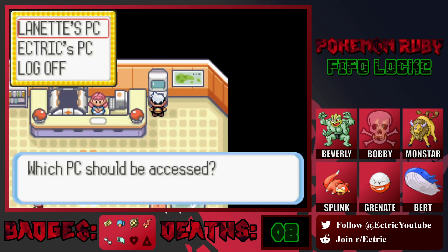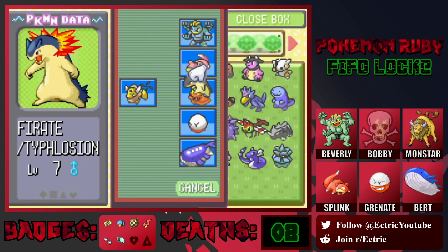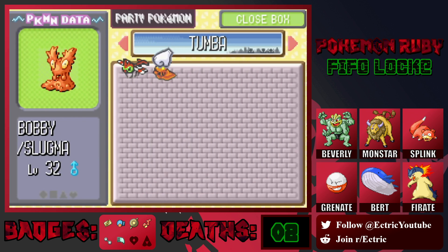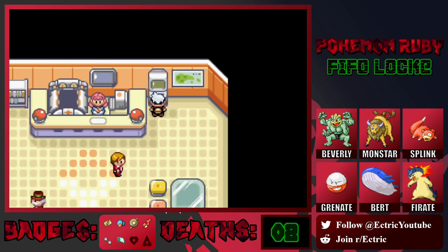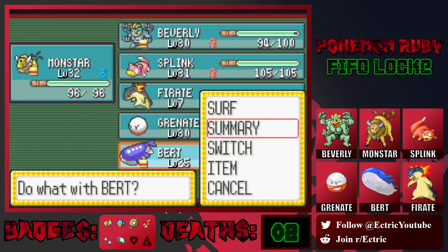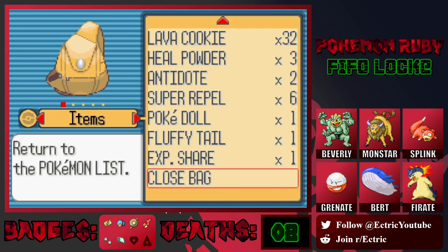All right, so box. We're going to go to PC and Move Pokemon. Let's put Fyrate on the team in place of Bobby. Poor Bobby. Now let's take off the Experience Share from Bert and give it to Fyrate, because Bert's a Water type and we're going to use him less than a Fire type. We need to get Fyrate up as soon as possible.